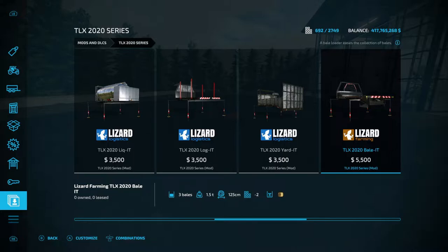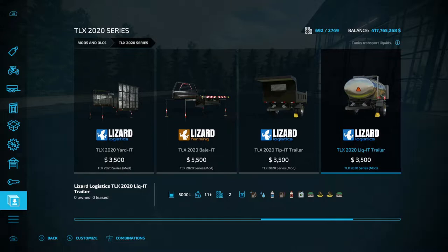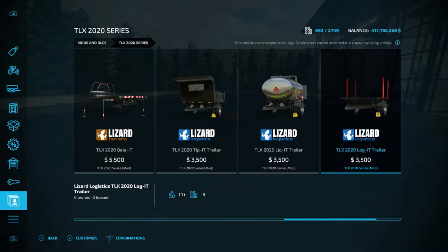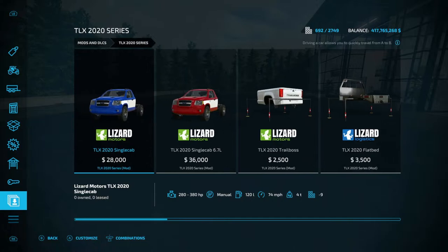Then you have the Bail-it, which is a bale trailer at $5,500 that takes three round bales only. There's also the Tippit Trailer, an additional attached trailer for the Tippit at four slots and $3,500, holding 6,000 to 82,000 liters. The liquid version adds 5,000 liters at two slots for $3,500, and you can attach it to the back of the liquid trailer for double capacity. Same concept applies for the Log-it trailer and the Yard-it trailer — each is three slots at $3,500 as additional attachments.